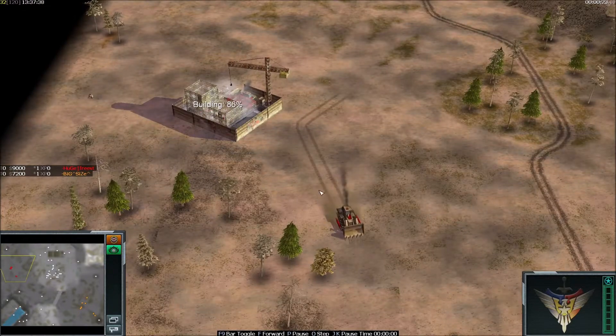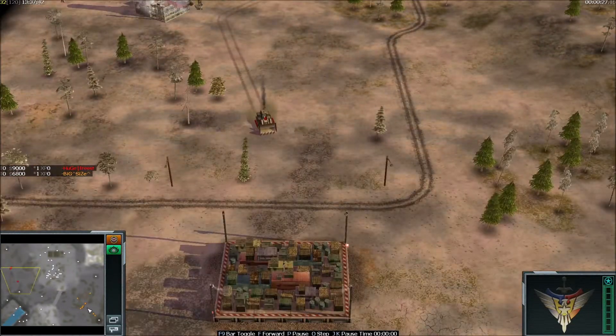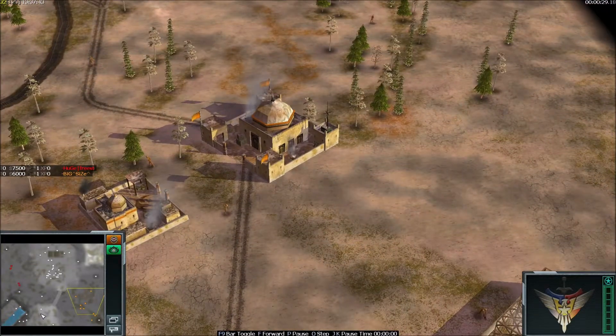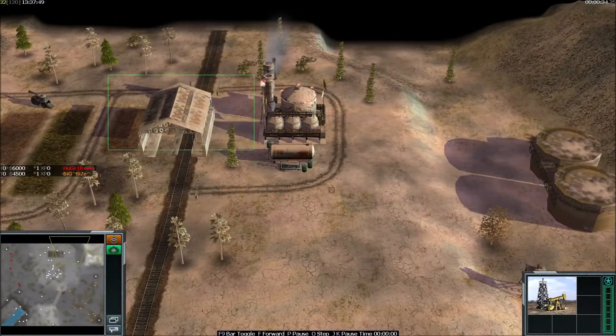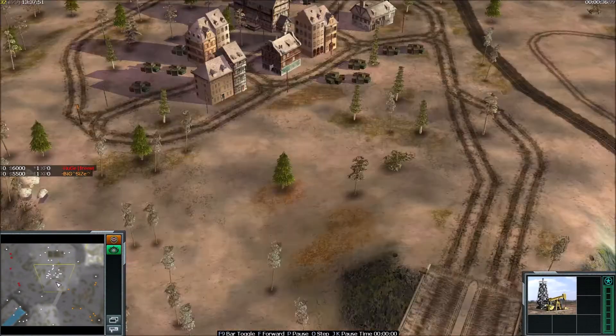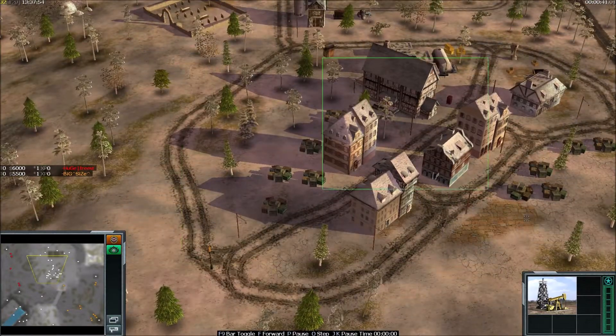Nice to see Freestyler is active once again — this time he got a very tough opponent, which is BigSize. On this map we have one oil on the bottom, a refinery somewhere here, and some supply piles in the middle around some empty houses.